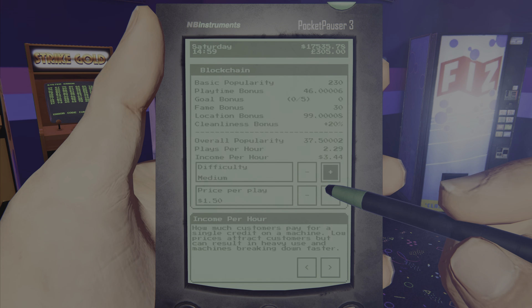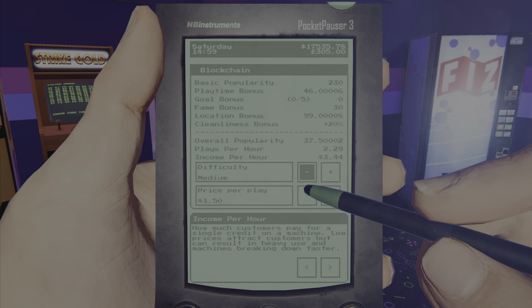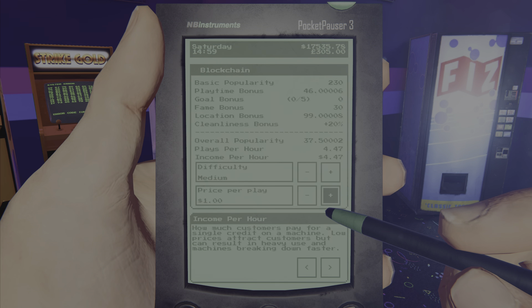You want to look at plays per hour and per hour income increase — that's what you want, you want both of those. It's going to increase your popularity of how many people play per hour, and then per hour is how much you're going to make down the road, especially with the price.